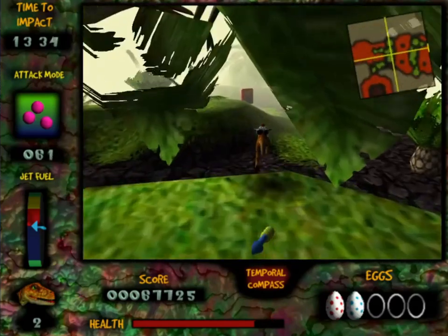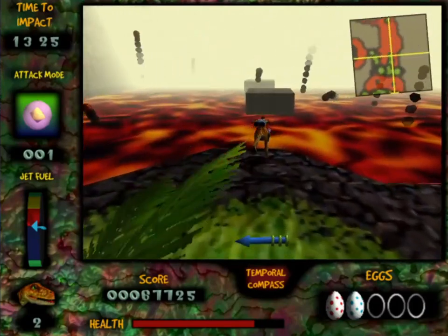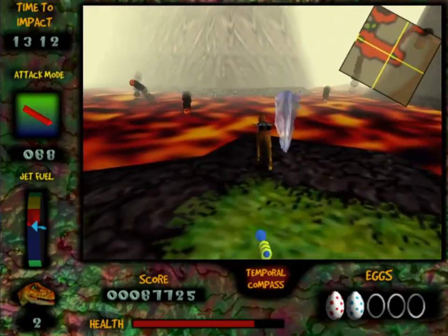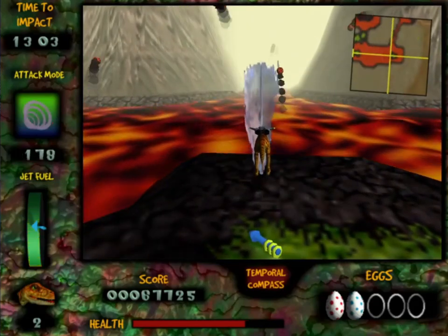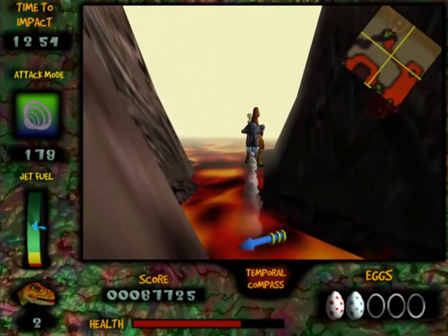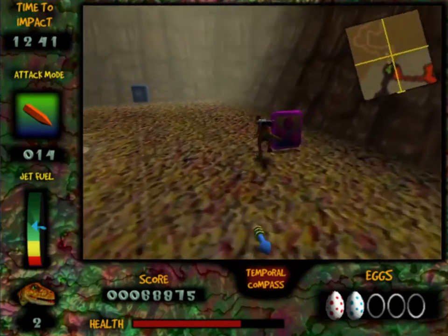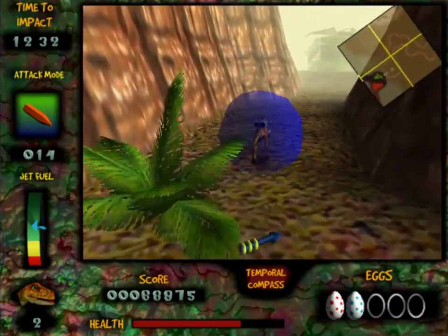The shotgun seems real good. The grape blaster is like your shotgun in this game — it's very useful. Let me get more jet fuel, gotta stand on this, make fuel go up. Hopefully I don't get harassed by every pterodactyl on the map. I still have 16 missiles — that's not too bad. We still got plenty of time. You get 20 minutes, you gotta get 5 eggs. As long as you can get one every 4 minutes or so.